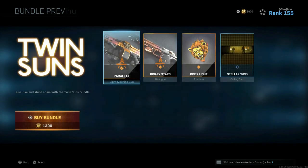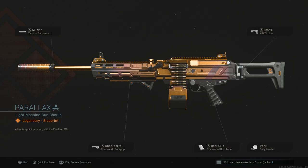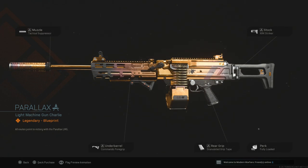Twin Sons is a brand new bundle, very similar to a bundle I showed yesterday in my Just For You section skin-wise. We have an LMG here — I think it's the M91 — with Tactical Suppressor, Commando Four Grip, Granulated Grip Tape, Fully Loaded, and XRK Striker. I'm not a fan of the attachments but I am a fan of the cosmetic look. It has like an ombre effect going through it and it looks great.